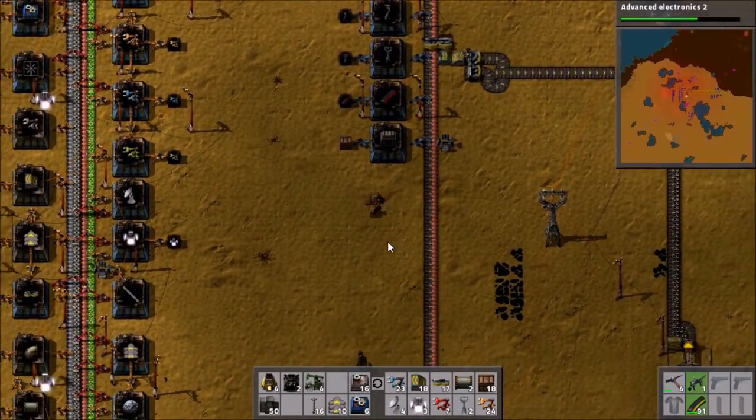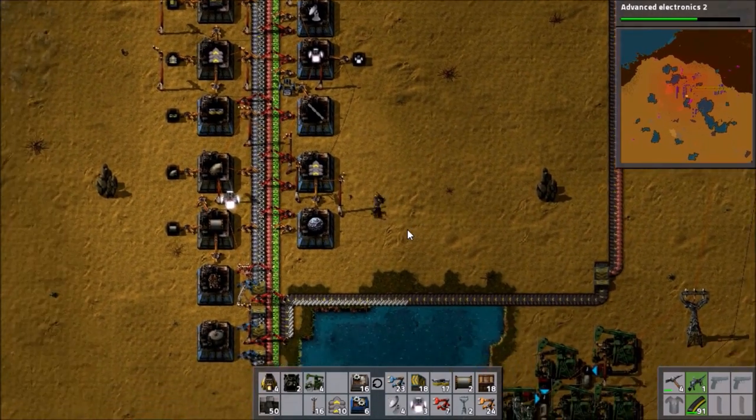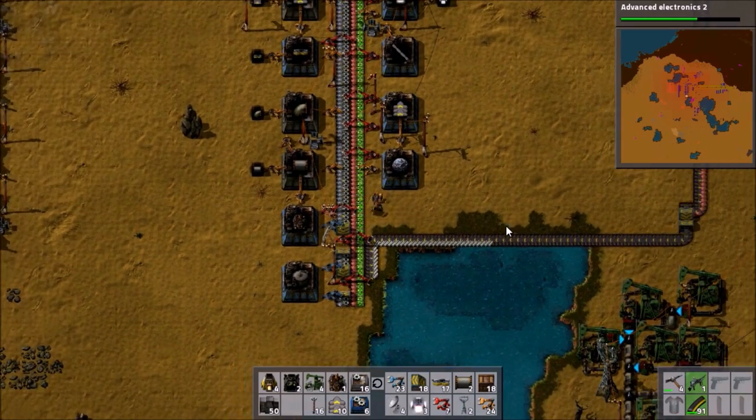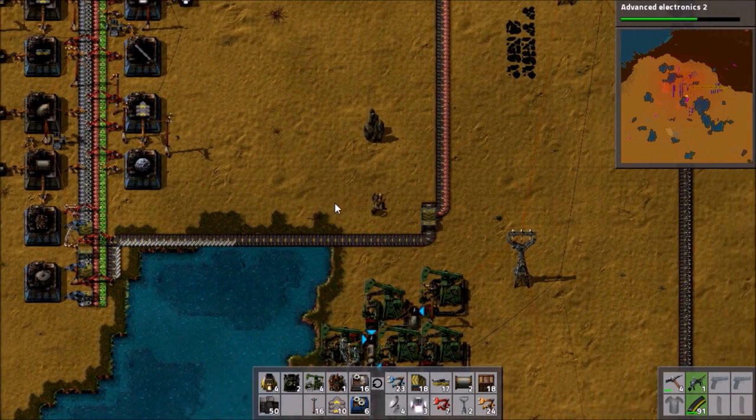The steel chest is halfway there. Let's go look at the chemical plant assembler — yep, it's made some. Plenty. We only need one, so I'll just take the one for now, so as not to make a mess and have them all over the place.